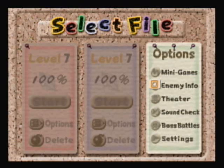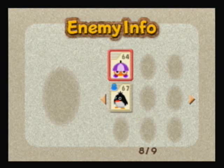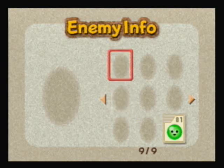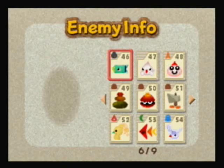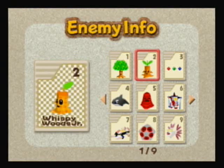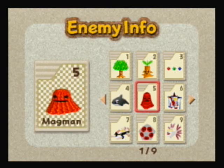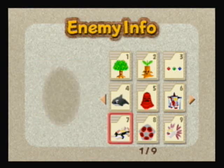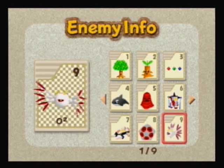First off, we'll go with Enemy Info. Here you can actually take a look at all of the Enemy Collector cards you've gotten throughout the game. Our album is not very full, so let's not bother with this collection and go over to this collection where we actually have all of the Collector cards. We have Wispy Woods, Wispy Woods Jr., Pix, Acro the Whale, Magman the giant magma bubble thing, HRH and his second formation HRE, Z, Miracle Matter, and Zero Two — or Zero Squared, however you want to call them.